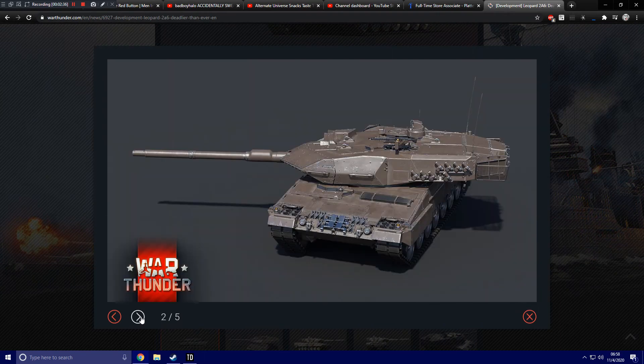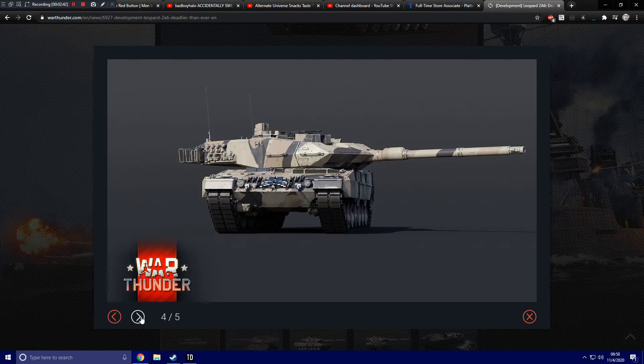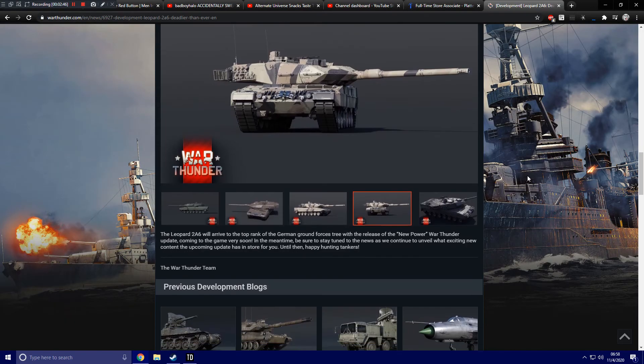Here we've got some screenshots of it — there's a side shot, there's the chocolate brown of the gun-length turret, which I'm assuming is what they're trying to show off there. There's another shot with the desert camouflage, and then another shot with the desert camouflage. Absolutely stunning-looking tank.